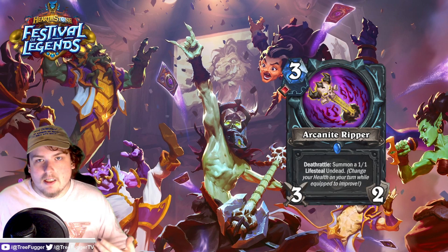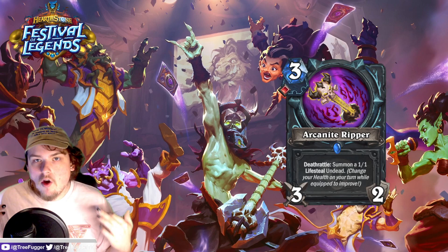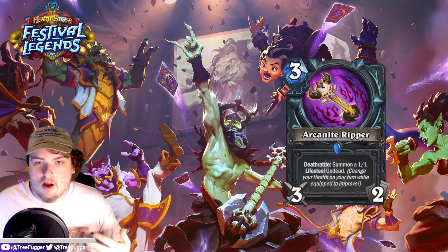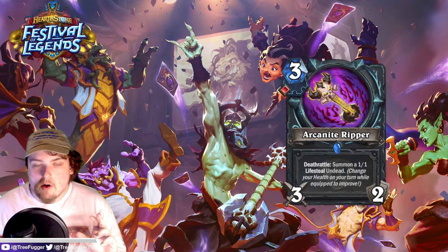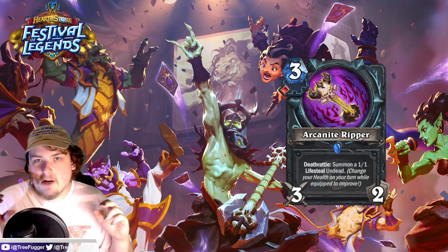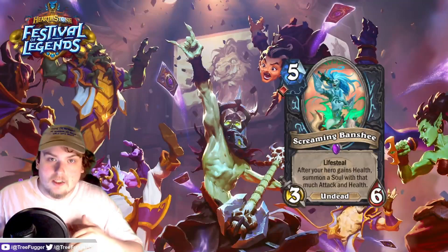A 6/6 on turn four is really strong — we know that from cards like Rat Trap of the past that allowed you to get stuff like that out early, and even Warlock with 8/8s. I do believe Arcanite Ripper is going to be really strong if you have those enablers. If not it could fall a little bit short, but I think it's going to get there.